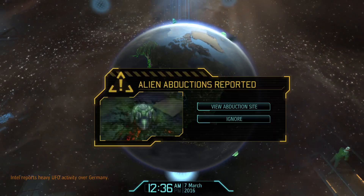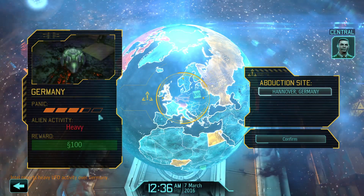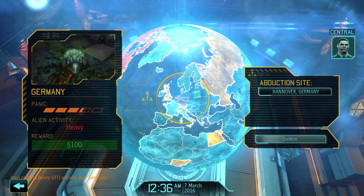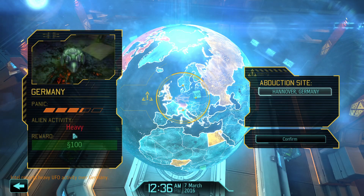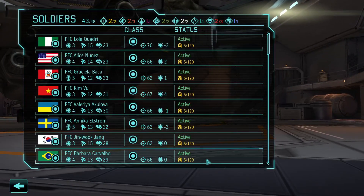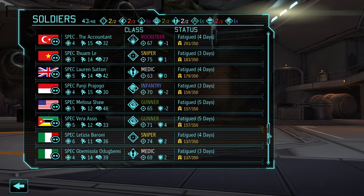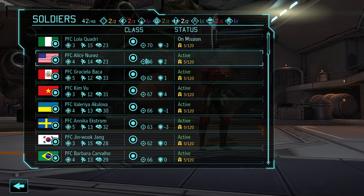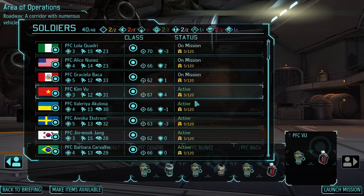Let's take a scan and see what we've got. Commander, we've picked up multiple requests for assistance - abductions in progress marked on the globe. We're going to head to Hanover, Germany - heavy abduction. Heavy means there's going to be a lot of aliens on the map. We don't have any of our advanced folks ready to go - they're still injured and tired - so we're just going to fill the roster up with rookies.